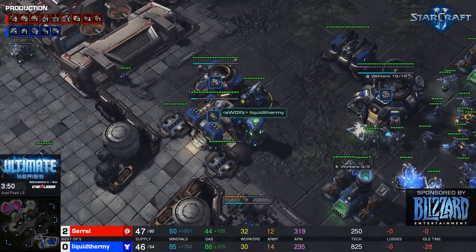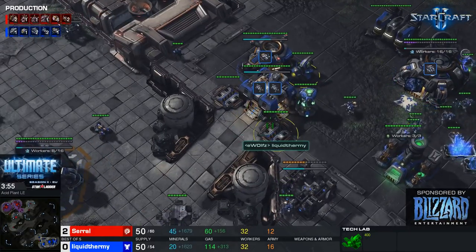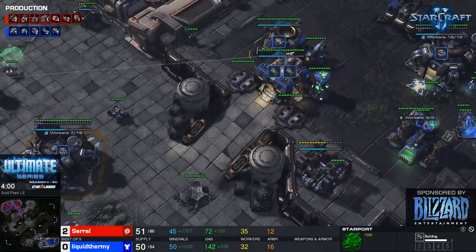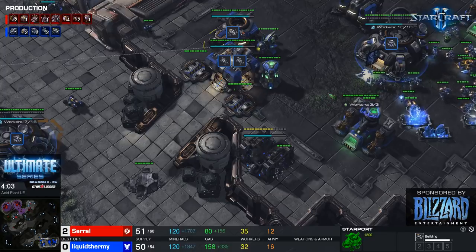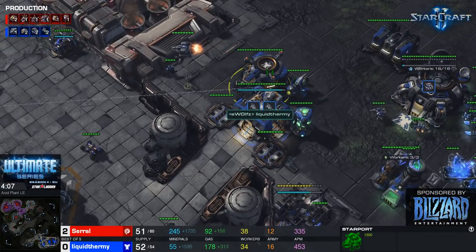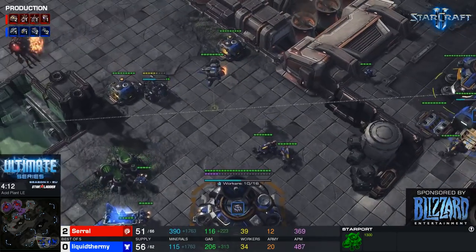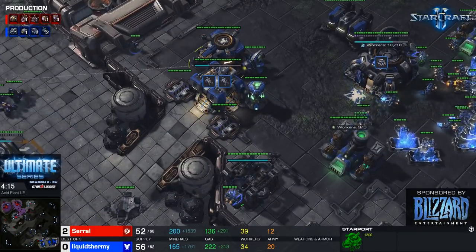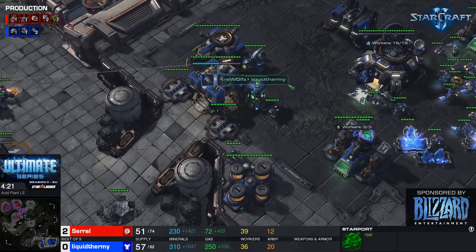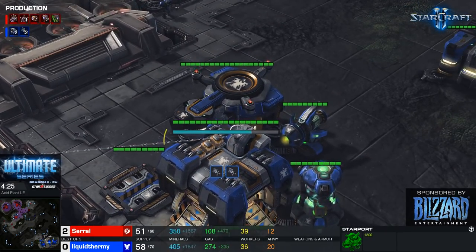It could be a battle cruiser — I don't want to say it yet because it could be advanced ballistics and liberators. But if that were the case I think he'd be making a liberator. uThermal getting up a fusion core — I was thinking scrappy mech, but he's banking up gas. I think it's going to be advanced ballistics... actually no, it's going to be a BC. It's a BC!